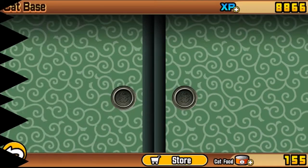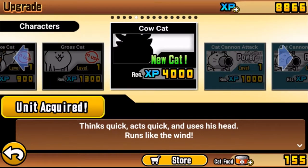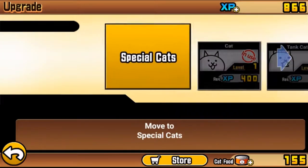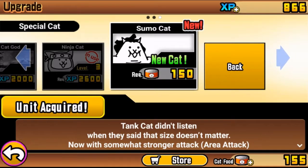We got a new cat - cow cat! The problem is it requires 4,000 XP to unlock, which is why I didn't spend any XP after defeating that last stage. Cow cat thinks quick, acts quick, uses his head, and likes to win. He is an expensive boy. We also unlocked sumo cat, which requires cat food - do not spend it on sumo cat. Sumo cat is a better version of tank cat, but spending 150 cat food this early is not worth it.